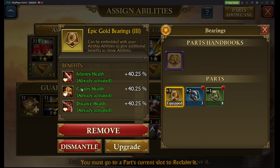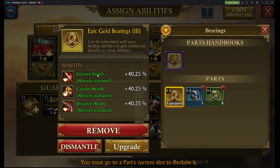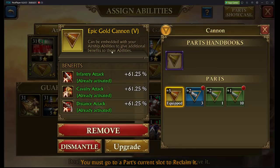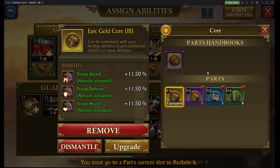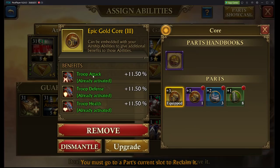Distance Health doesn't really matter — it's not that good of a stat. So what I recommend is that you put one of your weaker airship abilities above this health so that you can maximize the good benefits that you get out of it. Whereas you put your strongest ability under a stat like this where you need that Distance Attack plus 61%. It's the same situation with just about everything else — you want to set that up with all of your other airship parts.